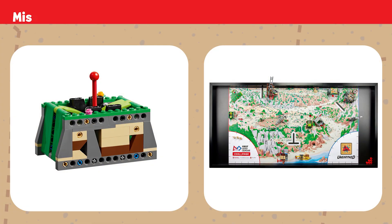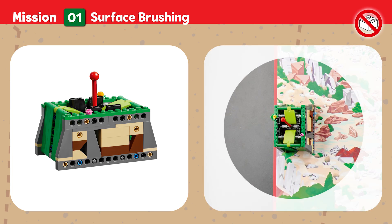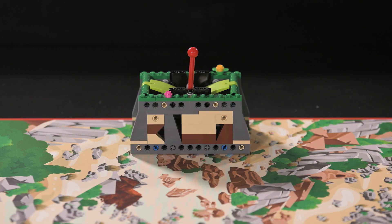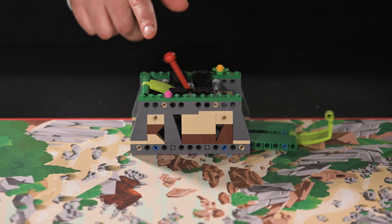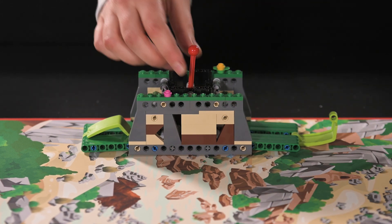Mission One: Surface Brushing. You'll need special tools to clean and uncover buried artifacts without damaging them. Brush away sediment to uncover a piece of this civilization's past. Points are scored if soil deposits are completely cleared and touching the mat, and if the archaeologist's brush is not touching the dig site.